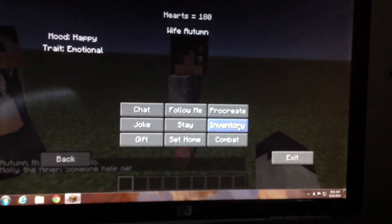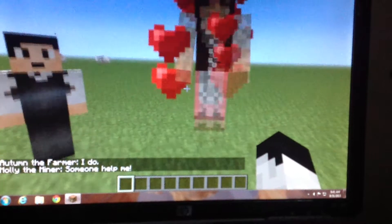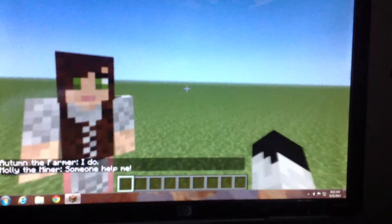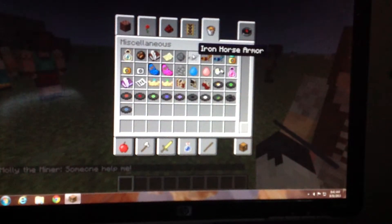Now you can go to your inventory, send them to combat, and procreate. I'm going to do procreate now - it'll take a couple of seconds. It's a boy! Let's name him Christopher. It takes a little while for him to grow up, so I'll show you a couple other things while he grows up.